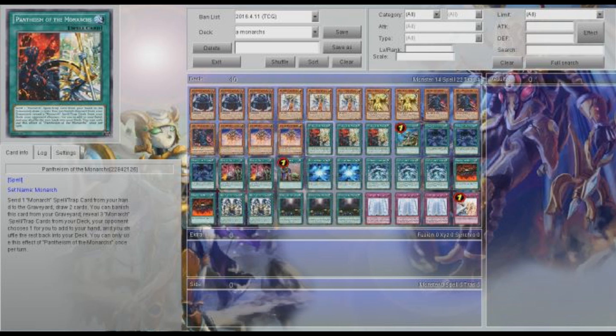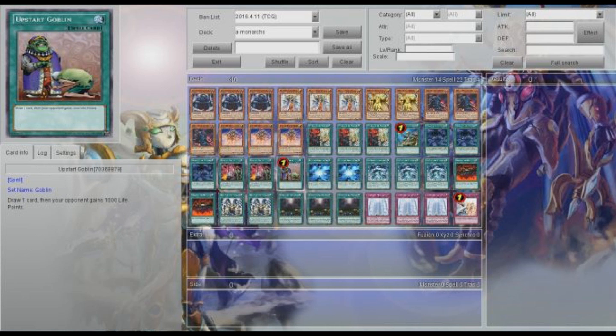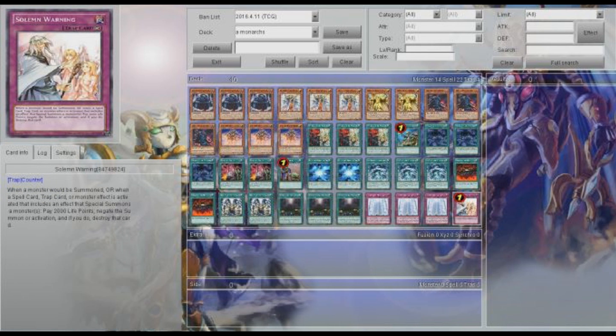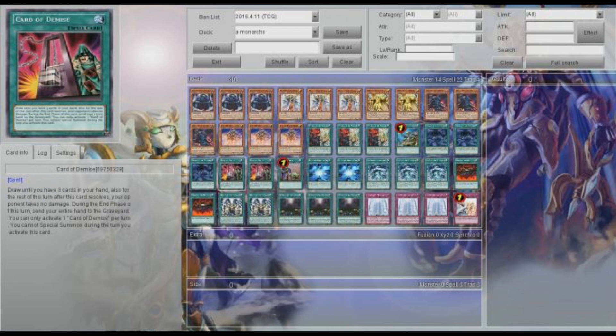Now on to the spell and trap cards. For the generic ones, we have two Card of Demise, the Rota, the Upstart, and then Solemn Warning. Warning is pretty decent in this deck — great for the mirror match and we do have other forms of stun. Monarch Stormforth, if you have Aesir in hand, is a very powerful play and is what makes this deck so strong.